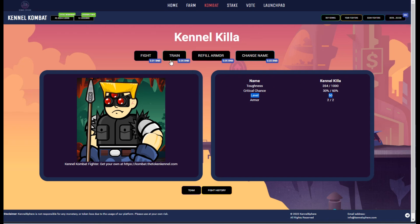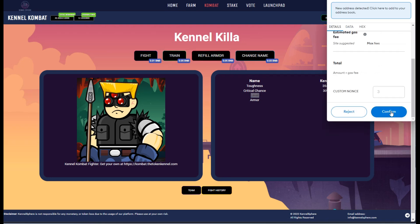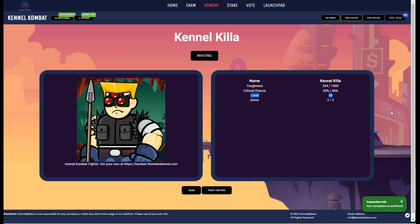In order to train it, we're going to spend 0.05 BNB. Every time you hit train, you get a random roll between 100 and 1,000 for your toughness. If your new roll is higher than your existing toughness, you get whatever that new roll was — you can go from one train straight up to 1,000, which is pretty amazing. If it's less than your current 354, you go down 10 in toughness. So we're going to train it again.